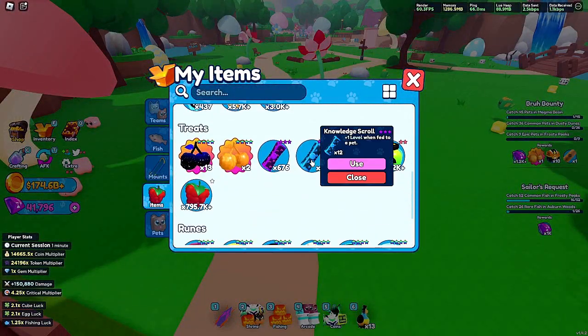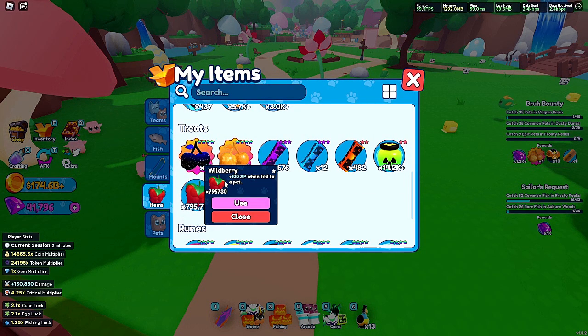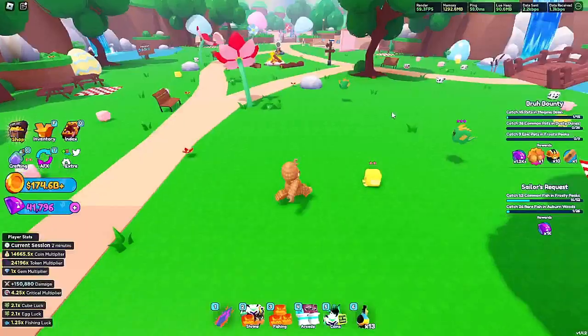There are a few different ways to level up your pets. One is using a knowledge scroll, which gives plus one level when fed to a pet — those are a little harder to get, but I'll show you how. And then wild berries, which are probably one of the easiest things to get, giving plus 100 XP when fed to a pet.